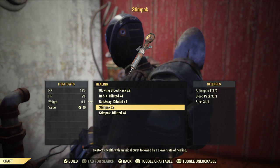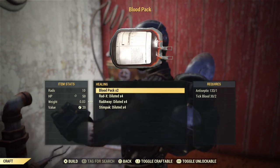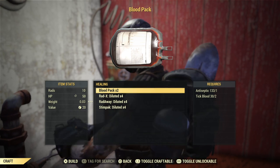There is indeed a recipe for blood packs. Thankfully you do not have to go and chase this down — as soon as you stepped out of Vault 76 you had the blood pack recipe already, and it requires tick blood and antiseptic. Now you're thinking this sounds very complicated — how many recipes are you going to go through? However, it's actually quite simple.